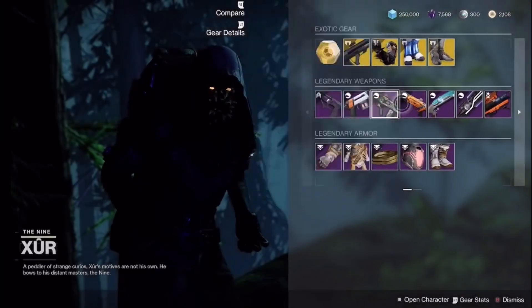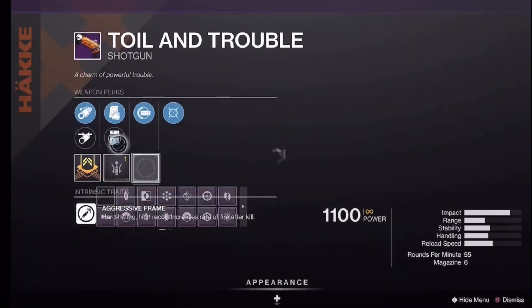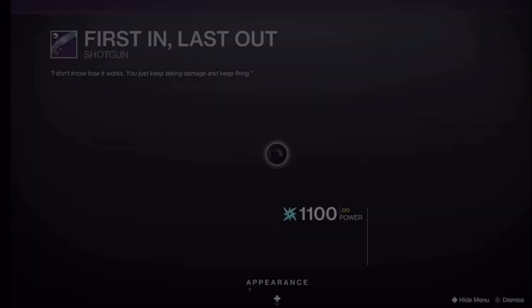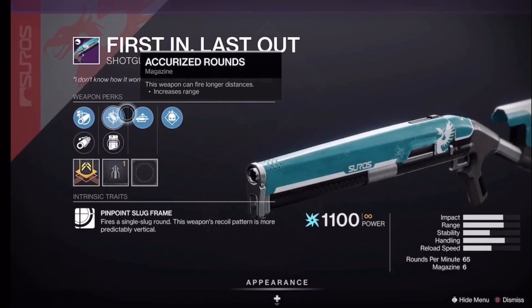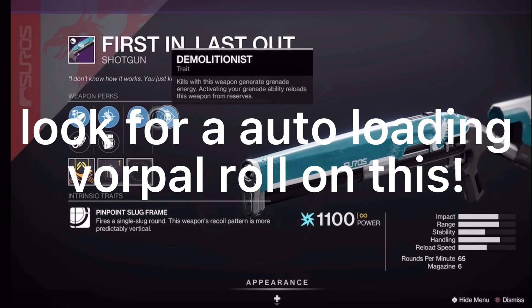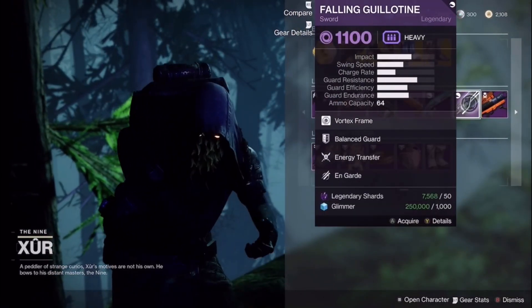Pretty decent PVP roll in my opinion — Pulling at Range, Full Auto, Moving Target. First and Last has Swashbuckler and Demolitionist — not the best, but could be decent in PVE if you want to run Demolitionist on a slug.